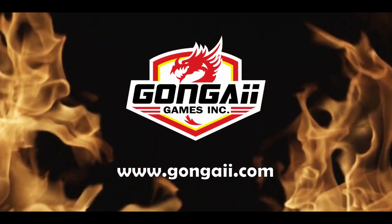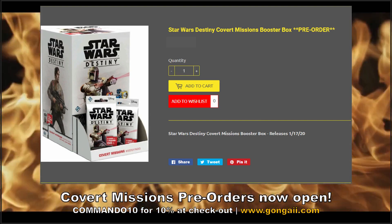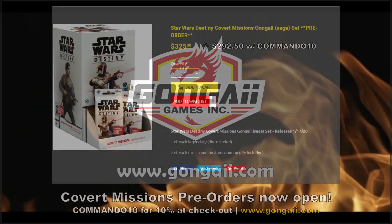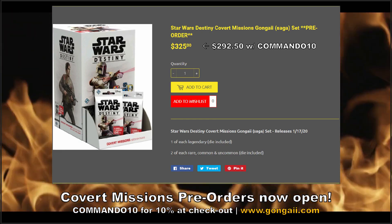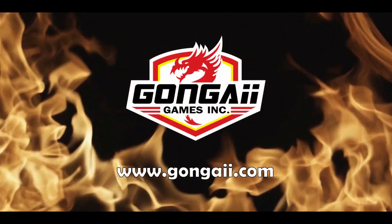Today's game comes to you from Gongai Games. Now that we have a relay state for Covert Missions, pre-orders are now officially open. Don't forget code COMMANDO10 at checkout for extra savings combined with their free shipping on $25 or more for significant total savings. This year, for the first time, introducing the Gongai set — a traditional Saga-style set at $325, and with the COMMANDO10 discount it puts it below many competitors' pricing. Be sure to check them out at gongai.com.